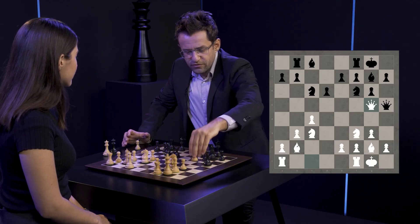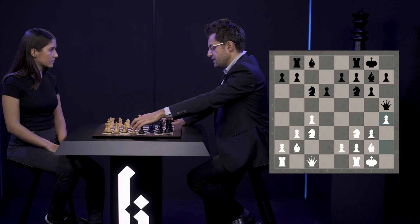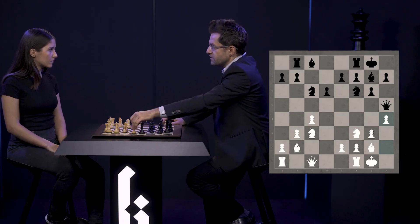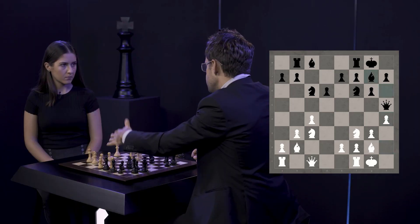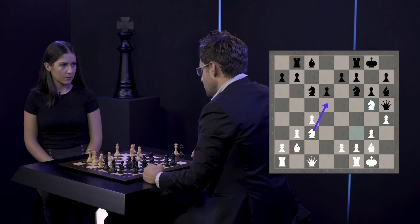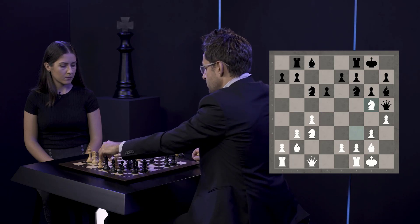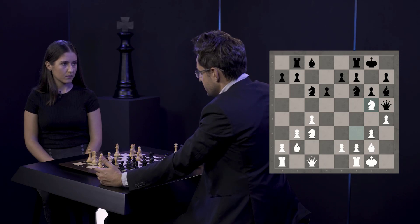But h4 looks good. It has become a well-known fact that once black puts the queen on h5 and you play h4, this is not so scary anymore. Just put the knight on g5, you play rook d1, knight d5. The queen might look active here, but in fact there are just tactical reasons it doesn't work for black.